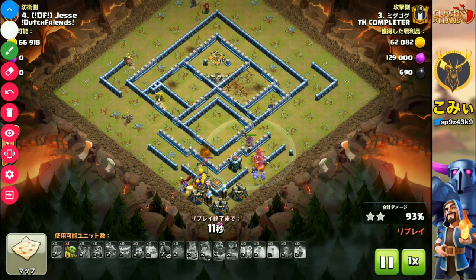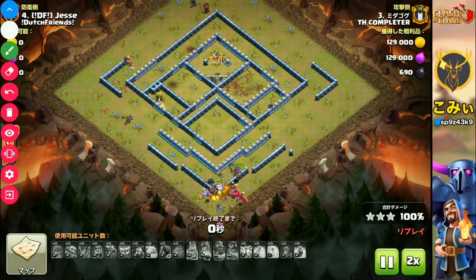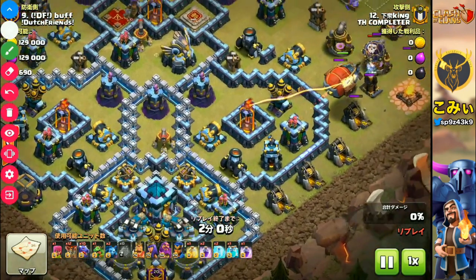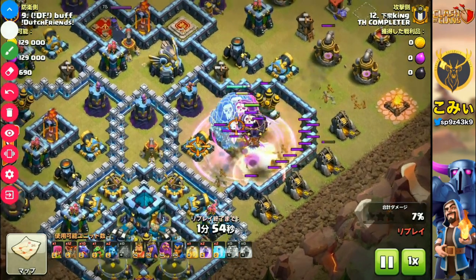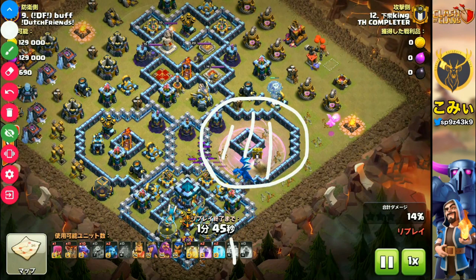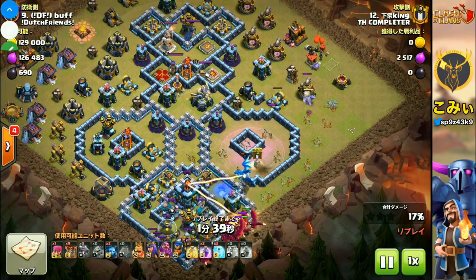The second replay is similar to the first one — how to make the funnel for the dragon is the key point. In this second attack, the player uses battle blimps with lightning, dragons, and balloons, using rage and clone spells to destroy the Inferno Tower, air defenses, and this area to make the funnel for the dragons. The dragons start here and go into the center of the base, like that.